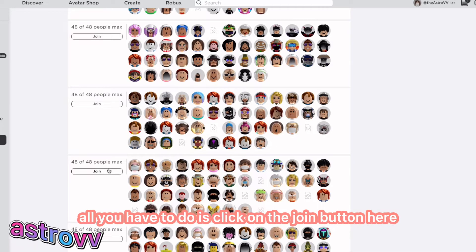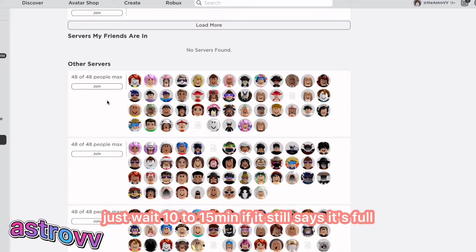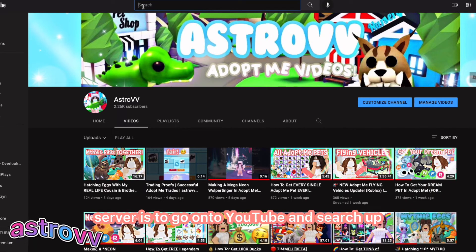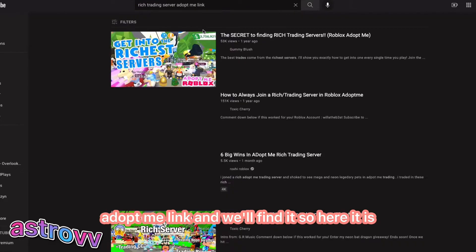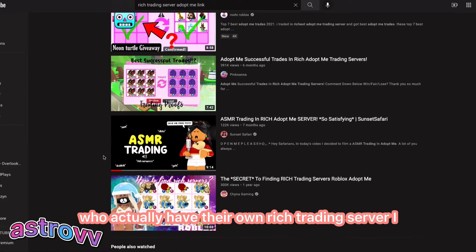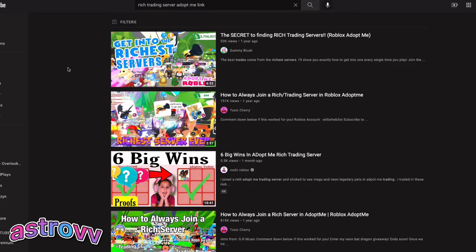Once you find a server you want to join, just click the Join button — this works on mobile and any device. If it says 'Requested Game is Full,' wait 10 to 15 minutes; if it's still full, try a new server. Another way to find a rich trading server is to go onto YouTube and search 'rich trading server Adopt Me link.' There are tutorials on how to get into rich trading servers, and some YouTubers have their own. I also have an Astro Army hangout server in my group where you guys can trade with each other.